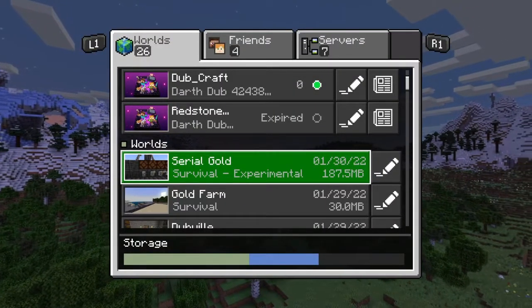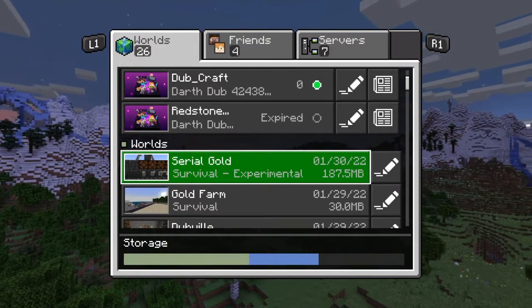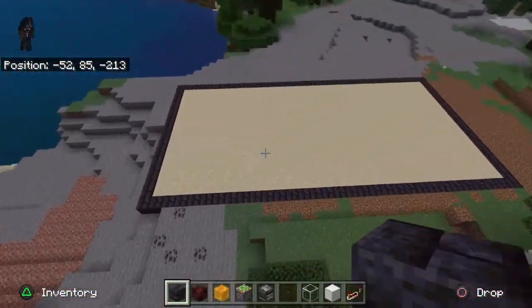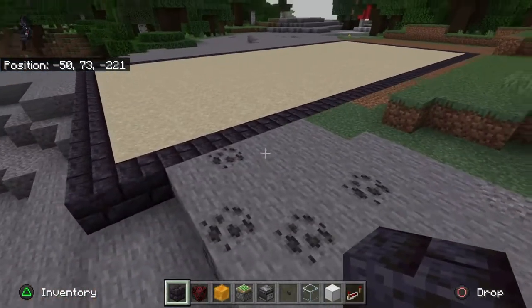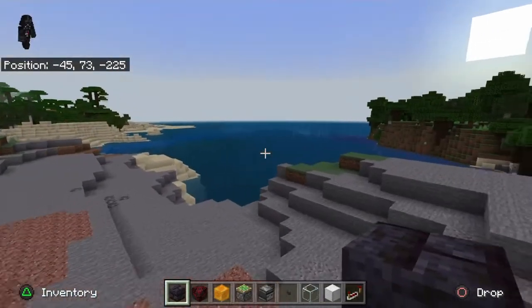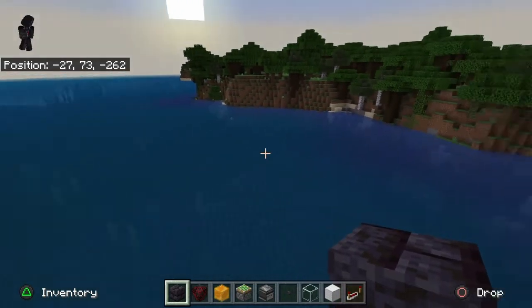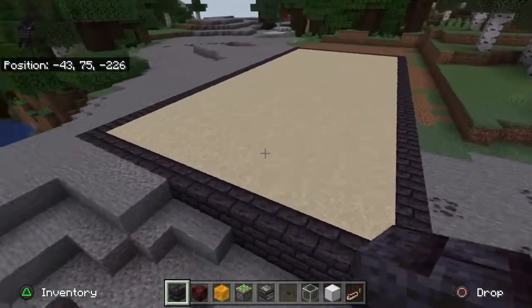Quick disclaimer: this is not an early game build, you have been warned. What's up YouTube, dartdub coming at you with a kelp farm — a flying machine kelp farm. I'm going to tell you right off the bat: do not build this in a water area where you find a lot of kelp, okay? You're going to have issues with creatures spawning inside that you don't want spawning inside.